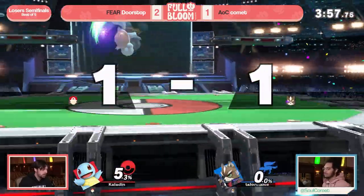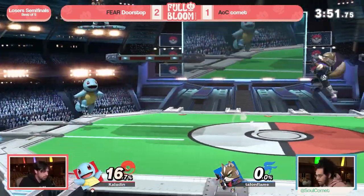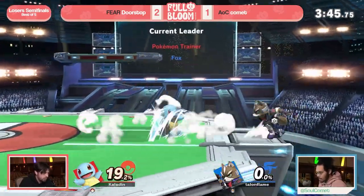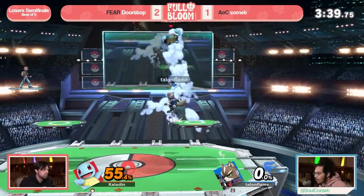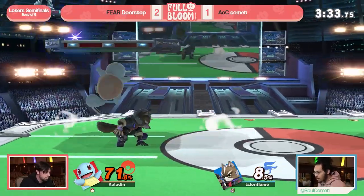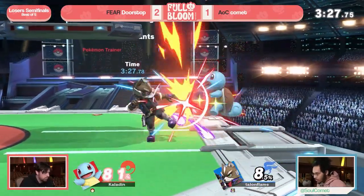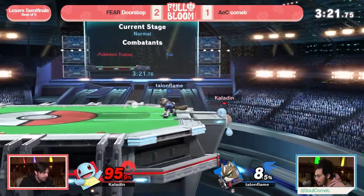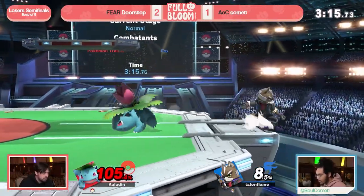Love that drop-zone nair — I think he might be dead. He finally gets it, and it is a great edgeguard. Really needed it too because he's on his last stock here. Once again a last stock scenario — can Comet switch the tides? Staying on the platforms, avoiding Squirtle and that f-tilt to avoid tech chase situations. Getting these up airs — lots of damage. Doorstop chooses to go back to the platform. Nair to shield, but not getting a big follow-up. Getting straight hits from Doorstop — multi-jabs keeping him extra safe. Comet finally takes the stock.